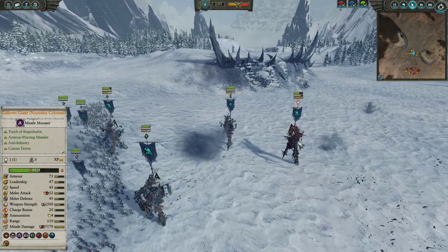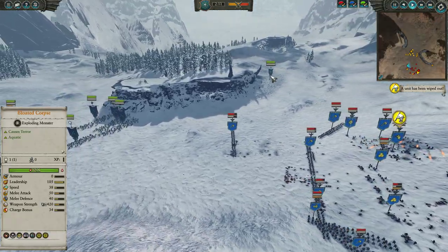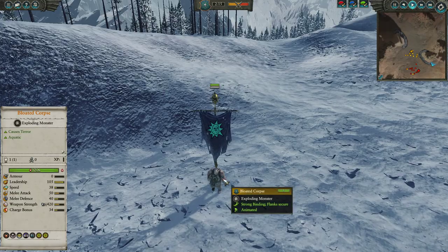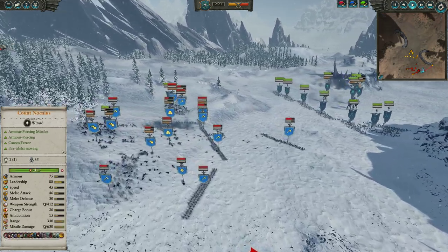We do obviously have Invocation of the Hex, so although this might look bad for the Gallows Giant, we can always heal him up a good bit to put him back into commission. Unfortunately I've kind of forgotten about my Bloated Corpse and he's just sitting around there looking forlorn and sad and not really doing anything — my opponent has also not noticed him, so ideally I could just swing him around from the flank, but hey, I forgot about him.